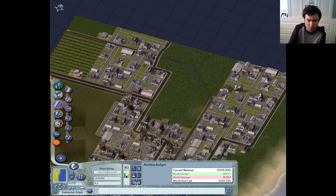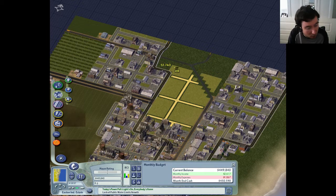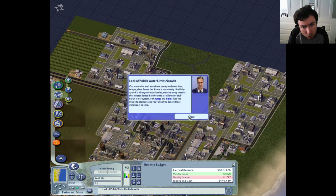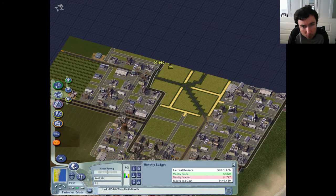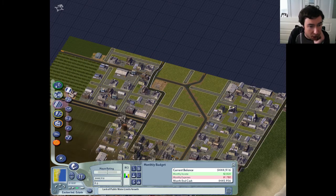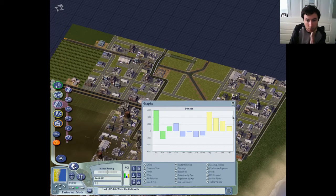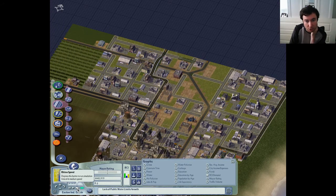Is this place making money? Yes, it is. I couldn't remember if it was, but yes it is. Excellent. I'm going to continue to build up some industries here. I don't really want any of these roads to cross each other - that's the only thing I'm thinking. I don't want any of these roads to cross the railway track. I want to leave that alone. So let's accelerate time.